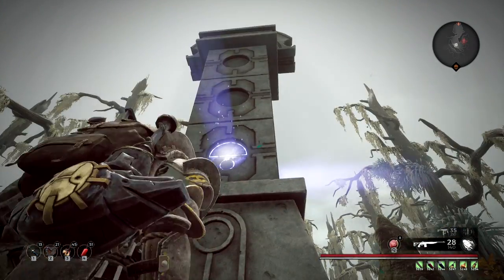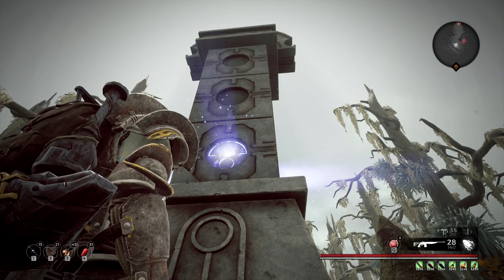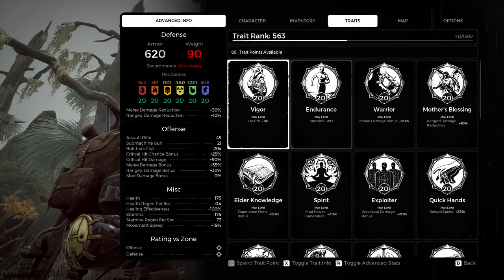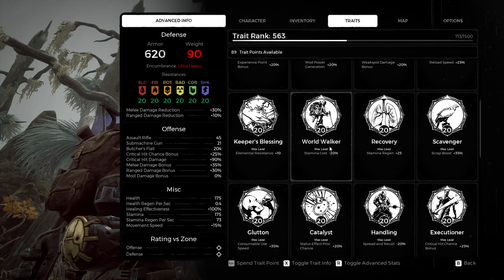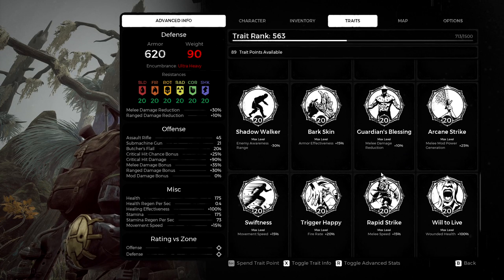This is the obelisk that spawns. The first time you get a trait, the second time you get a trait, and I think the third time you get the armor. So you have to do this three times. Let's go ahead and find that trait, because we have a lot of trait points available — let's make that level 20 as well.